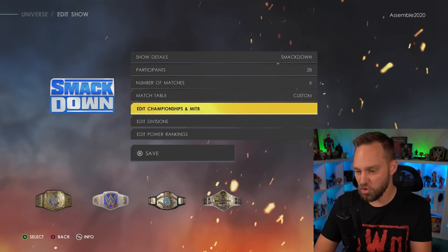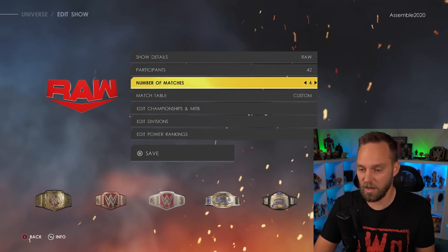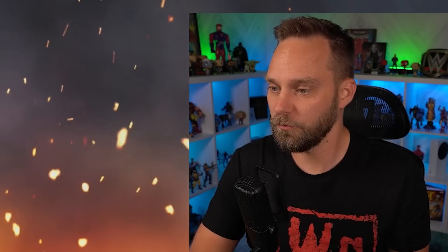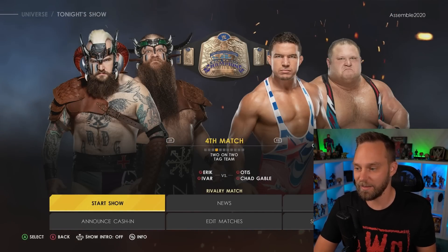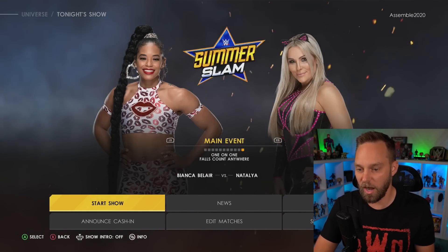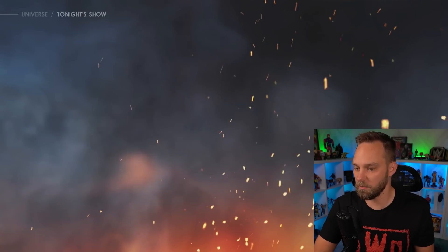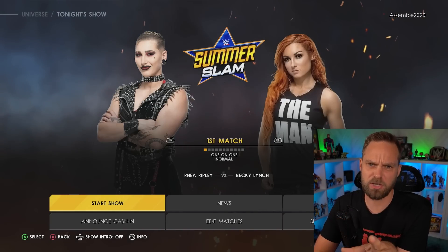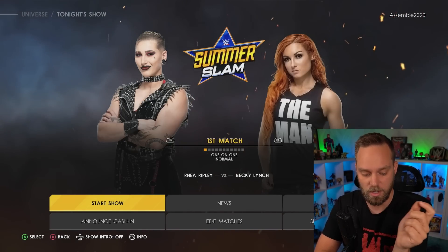As you can see, I have custom titles on SmackDown and on Raw and my universe mode runs fine. For some of you, you might be saying you cannot load anything going through trying to have a match. But you can see I have Cora Jade, Cody Rhodes, another Mandy Rose as a separate full superstar and it works. Before in the last patch, before the most recent one, this was a sticking point especially when the game launched. You could not put in a custom superstar or alternate render because hitting start the show would just crash.